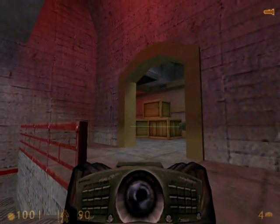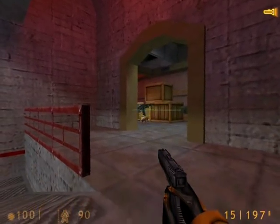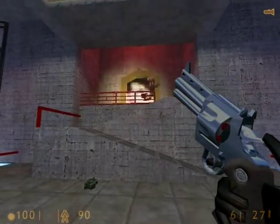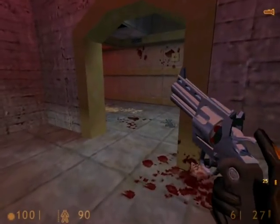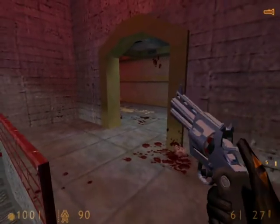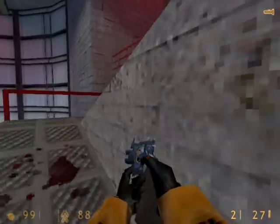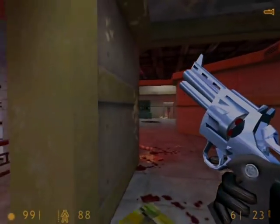We're going to carefully maneuver our way up the ramps and place a tripmine about right here in the entrance to the doorway, then back away. See this vent shaft right there — shoot the vent covering. Some headcrabs will fall out and the marines will start shooting them for you. When they're done, they'll see you, and they'll walk right into the laser tripmine — just like that. You can also headshot the marines that have the masks on. The magnum can actually penetrate their thick armor.